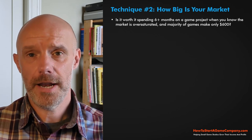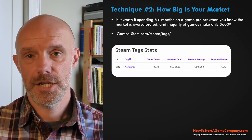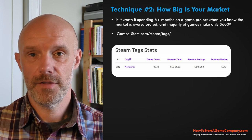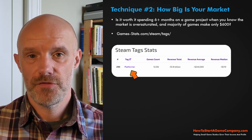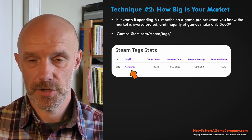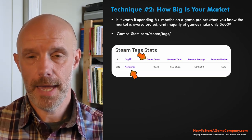So how do you find out how big your genre or market is? There's a simple tool called games-stats.com — I'll have a link in the description below. Basically, you search for your sub-genre — remember from technique number one where you drilled down and got specific — and in the first column you'll see games count: how many games have been released in that sub-genre.